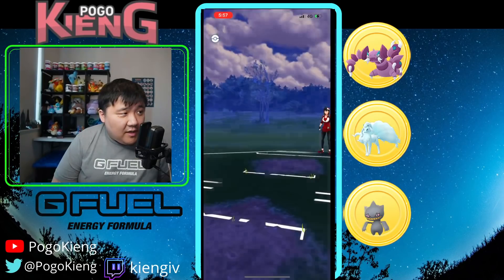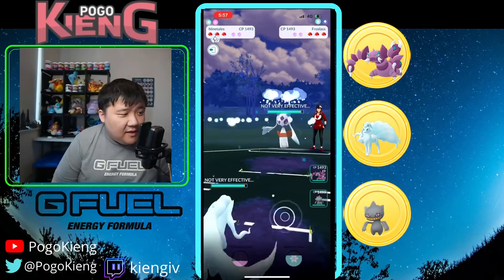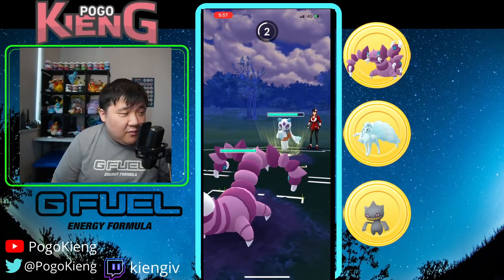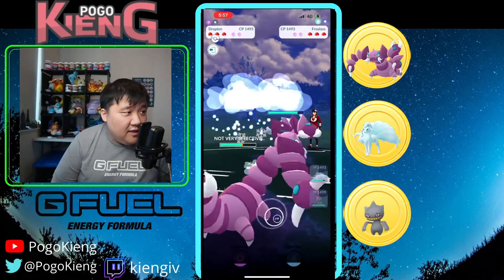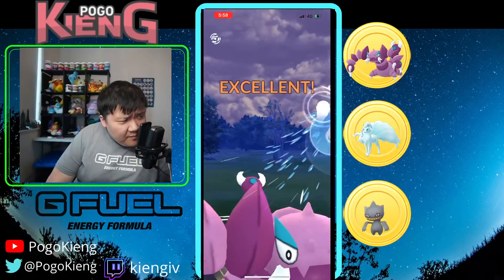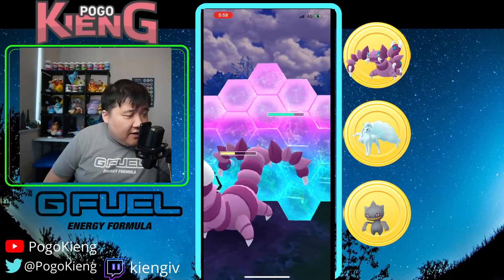Nine Tails into Frostlass — not a terrible matchup. They do resist Powder Snow. Going to try to catch the Shadow Ball — we'll see whether they throw Shadow Ball or Avalanche. They do throw the Shadow Ball, still does quite a bit of damage. Was trying to get a CMP tie, or maybe bluffing the Crunch. This is enough for the Avalanche.